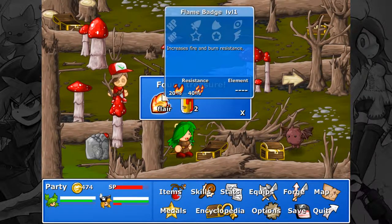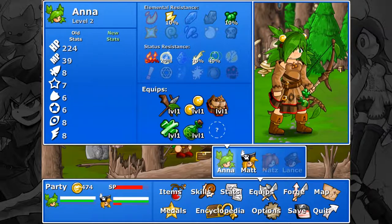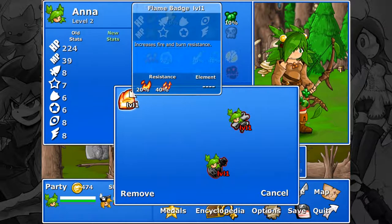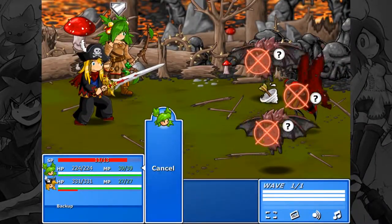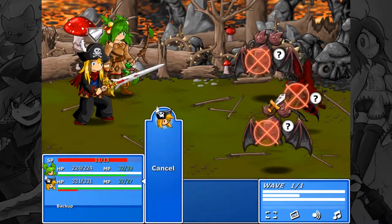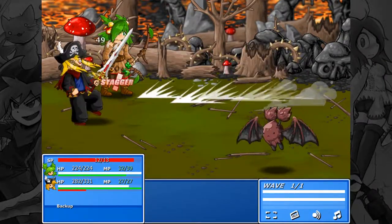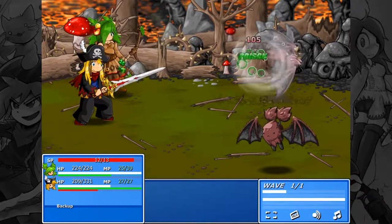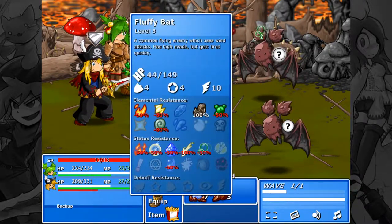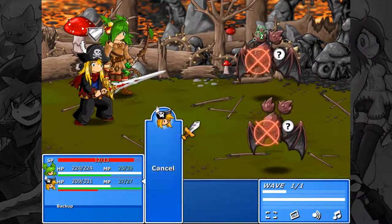We got some flare — the flame badge increases fire and burn resistance, as well as beer, which boosts MP and fire and burn resistance. Let's just basic attack this one since they're immune to earth damage. Less chance of us being hit. Generic weak bat enemy used wing attack. It wasn't very effective. And of course that missed because it was dead — why wouldn't it miss?